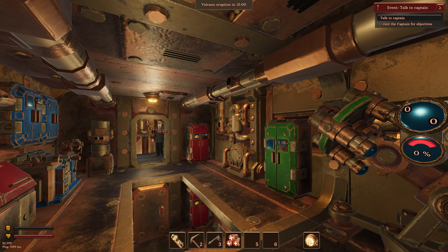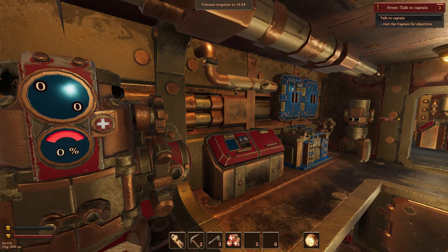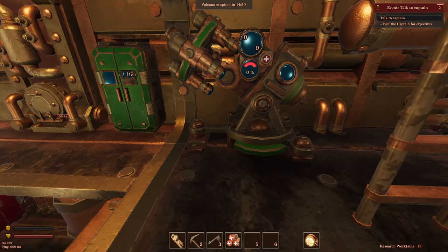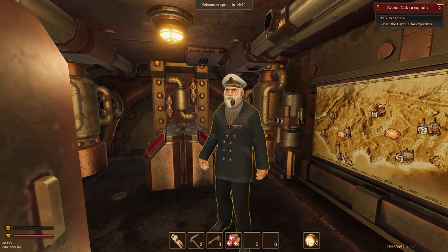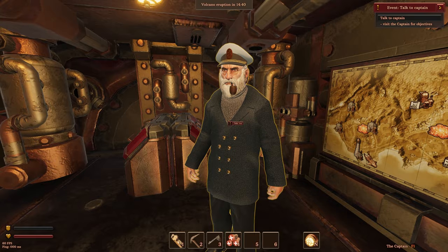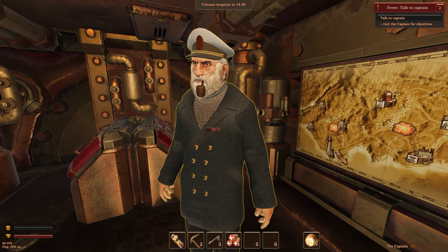We've got a cool steampunk submarine here. Wow, look at all this stuff — there's numbers everywhere, and things are highlighting when we walk around. That's pretty cool. We've got a captain over here that we need to talk to, and there's a volcano eruption timer showing 14 minutes at the top of the screen. I don't know what that's about, but apparently the volcanoes must still be a thing.